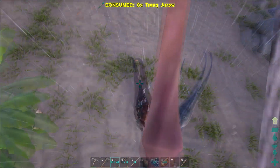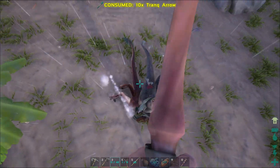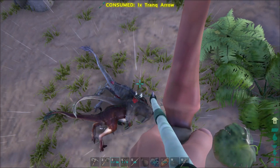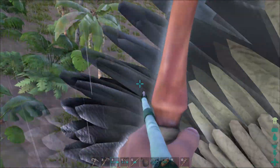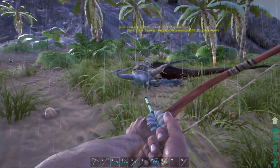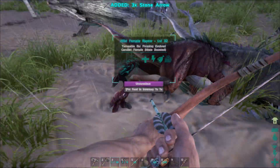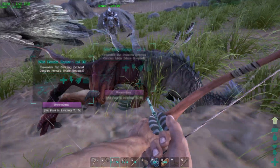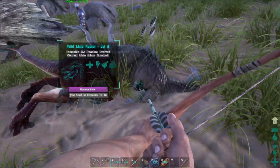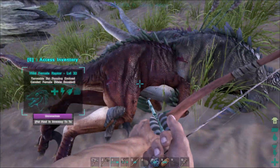I'm shooting them all equally so that I can give them a chance to pass out. They're pretty weak right, like they could die? Yeah, I'll shoot them one at a time. One's out, two's out, and three — all right! Sweet, we've got a level 32, a level 8, and wait — two level 32s it looks like.